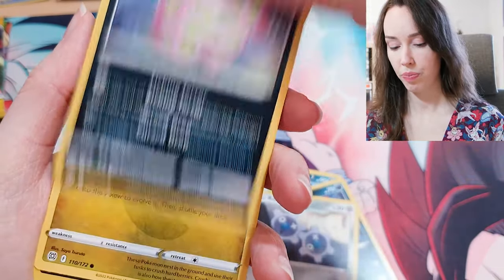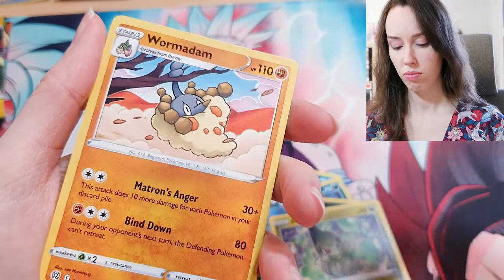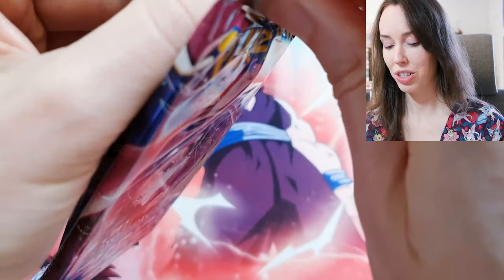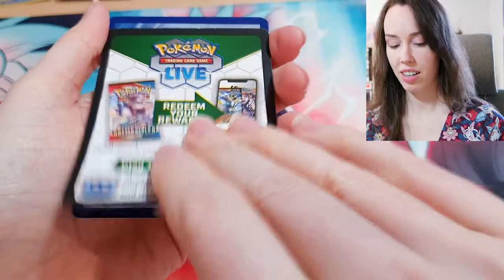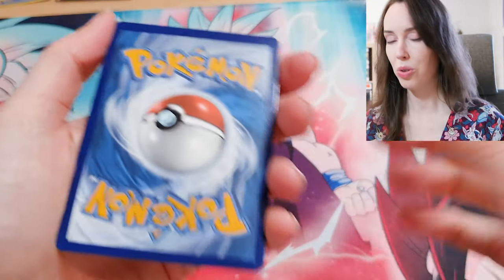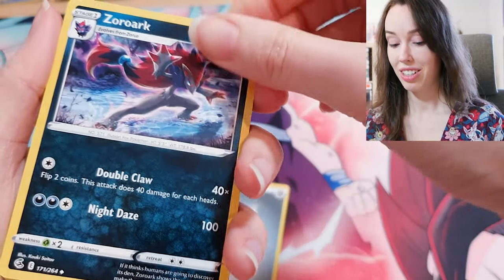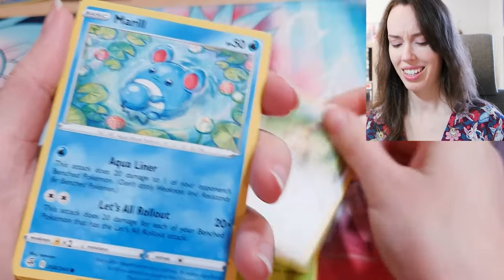Phanpy, Spirit Tomb, Axel, Weevil, Wormadam again. I do like the OG Ghost family of Ghastly, Haunter, and Gengar — they're pretty sick Pokemon. One of my top favorites is obviously Lugia, I've mentioned that plenty of times. Cyndaquil is actually my favorite starter Pokemon so all of his evolutions are also my fave. And Dragonite, Raichu, Scyther, even Nidoking — I remember having a soft spot for Nidoking when I was a kid. That's a really cute Marill card, I love that.